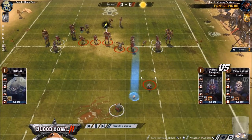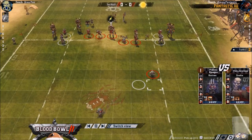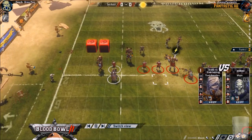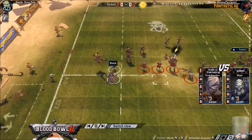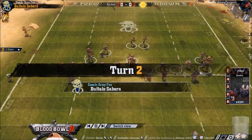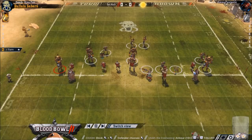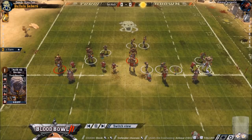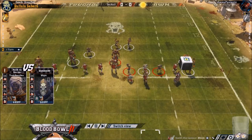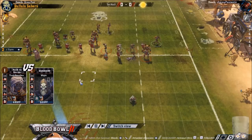Watching back I saw instantly it was a 1-dice, whereas playing you get a bit of tunnel vision, don't you? He had 2 re-rolls, so maybe I should have just made that block and let him punch me with a Tomb Guardian so he'd use his re-rolls. But that doesn't seem a winning strategy - getting all your players knocked down.